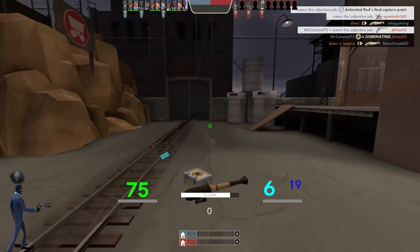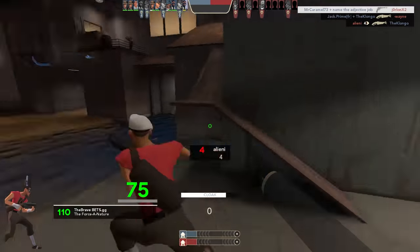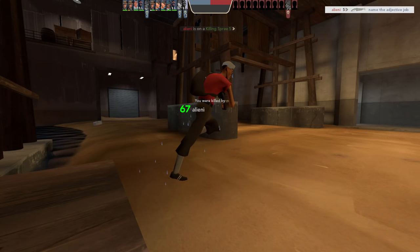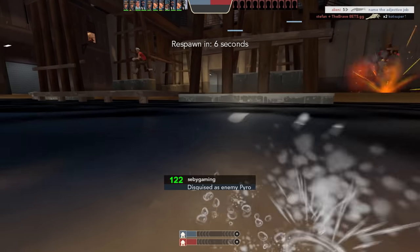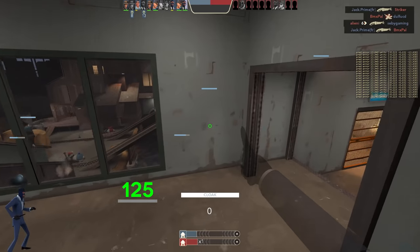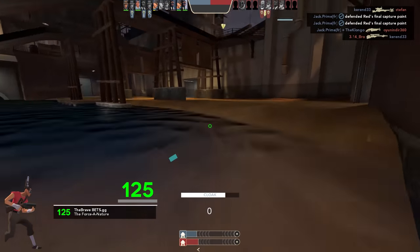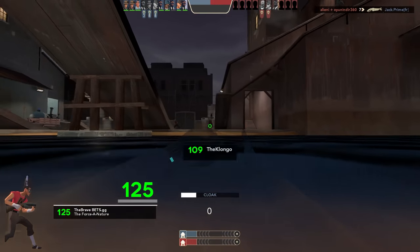You stole my kill! Mr Caramel 73 — that's a fantastic name. He's calling me a spy — come here, butter knife meta! He didn't want a butter knife, he wanted to shoot me with a scattergun that does 100 damage at close range. I can understand why, but he doesn't have the bollocks to do butter knife meta. One day he's going to be wishing the day he accepted the duel. He can't accept the true meta of spy — which is: either don't use any of the stock weapons and only shoot people, or butter knife people exclusively.